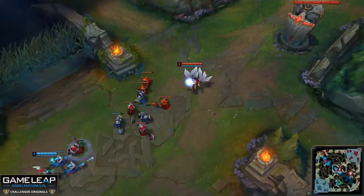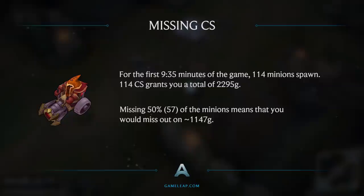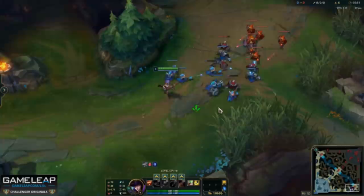First things first, do not miss CS. Try your absolute hardest to get every single piece of CS that shows up on your screen. To give you guys an idea of just how much gold minions give you, if you missed 50% of the minions that you could have gotten in the first 10 minutes, you're missing out on over 1500 gold. That's a ridiculous amount of money and can easily make a completed item.